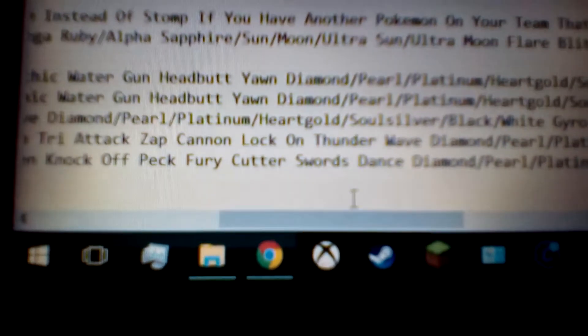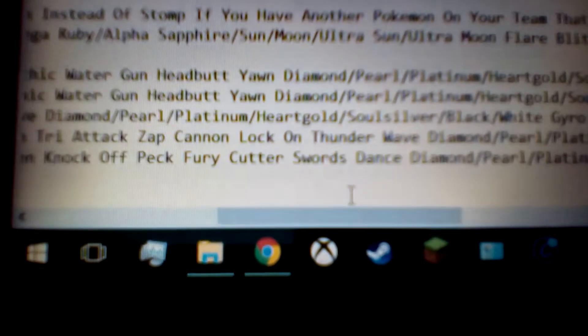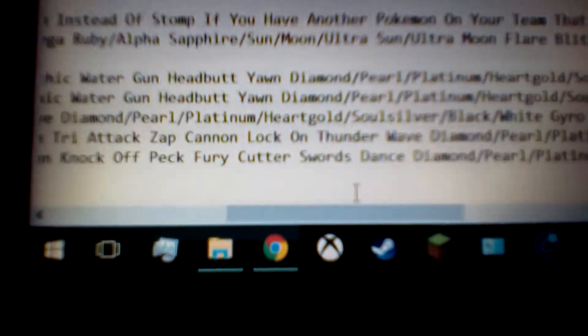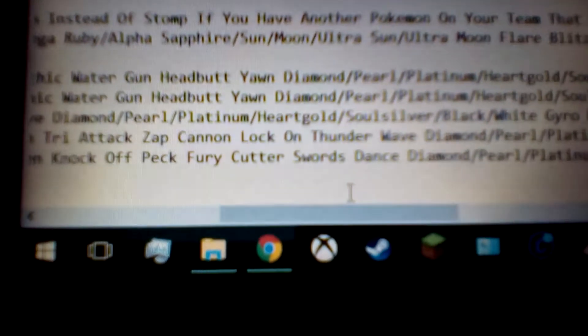And then we've got Fury Cutter. Fury Cutter is a 40 power, 90 accuracy, physical bug type move. You're probably thinking it's not that strong, but if you keep using this move in a row, it'll keep getting stronger and stronger. Each time you use it in a row, I believe it'll get 10 power stronger, and it's just good in general.